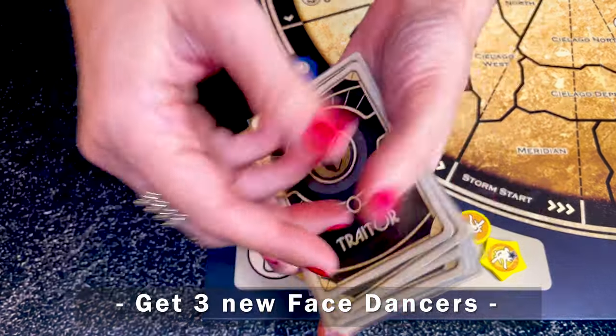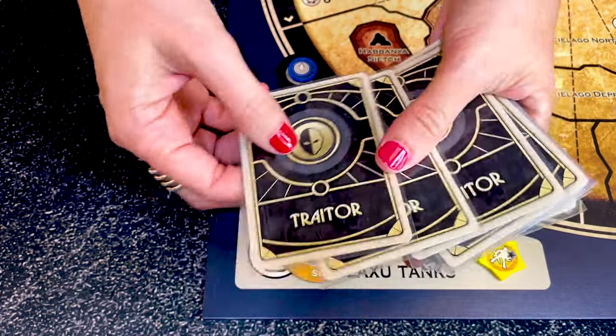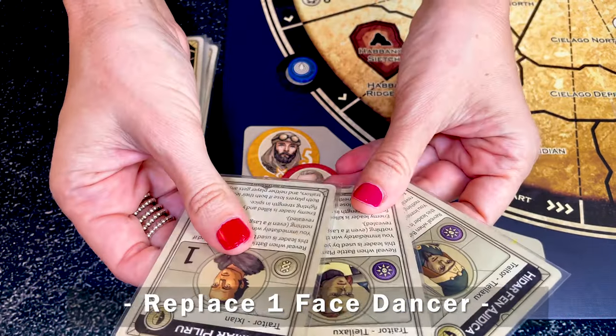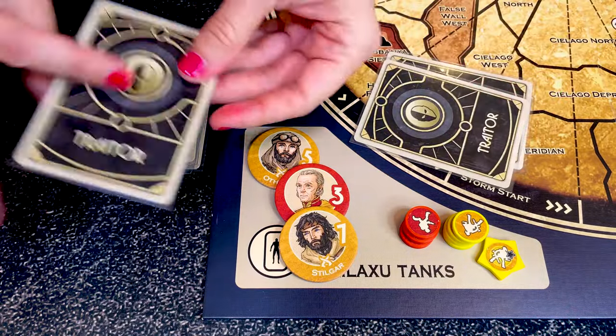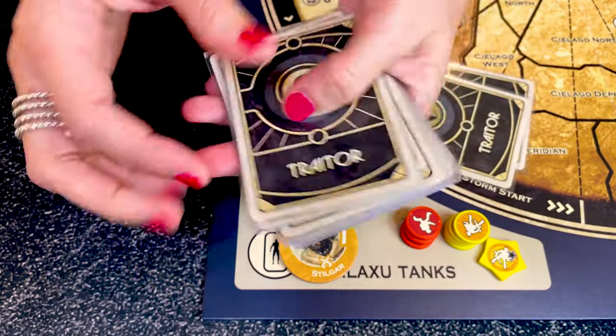Once revealed, you cannot replace a face dancer until all 3 have been placed in the tanks. At that point, place all 3 cards back into the unused traitor deck, shuffle, and take the top 3 cards. If you want to replace one face dancer from your hand, wait until the Mentat phase, place it in the unused traitor deck, shuffle, and take the top card.